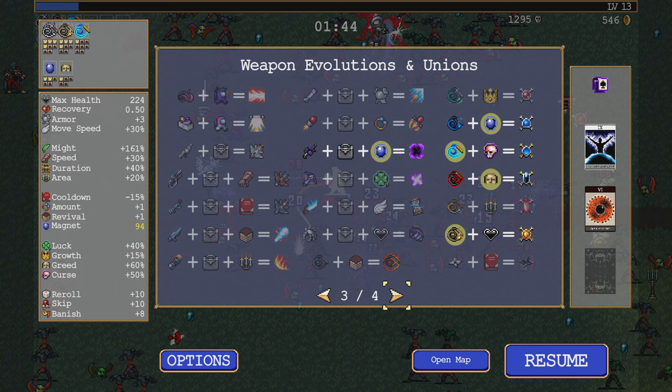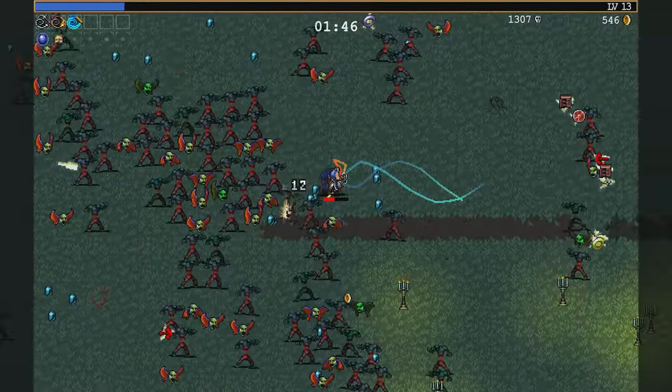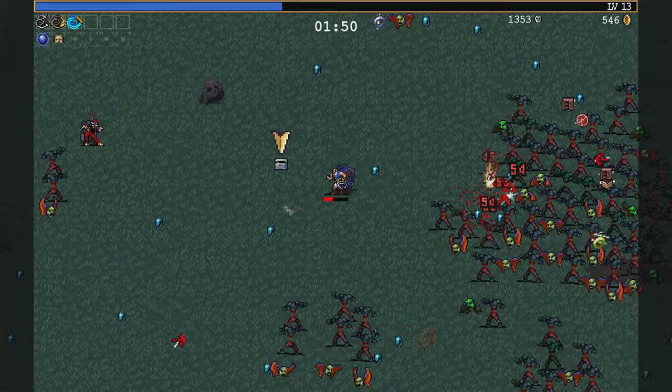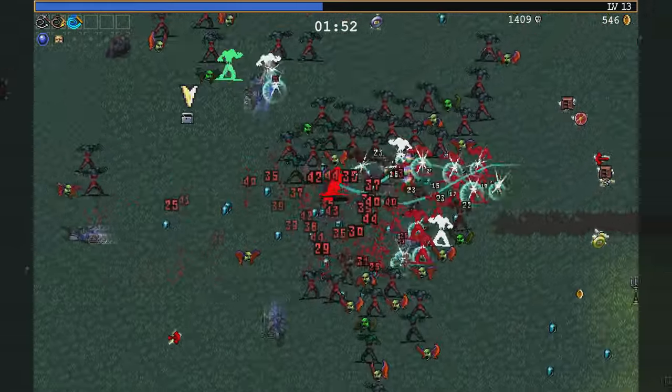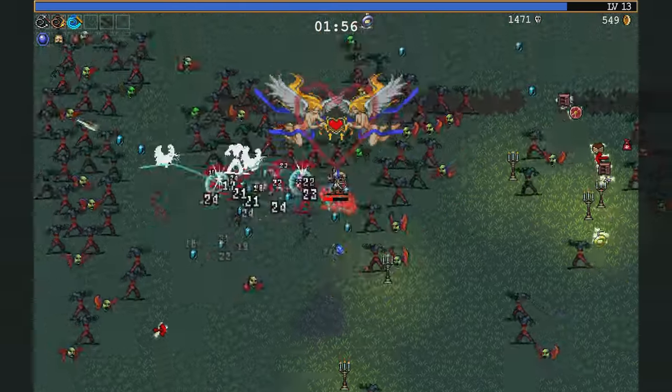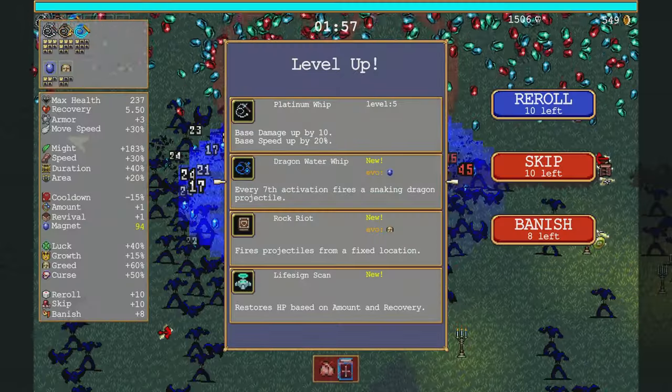Crown, Skull, Candelabra to War. Regisus on the map, and then probably Armor for Platinum Whip. If you give me Divine Bloodline, then Armor makes sense. It fires out more in a row in an area - Thunder Dragon Whip.